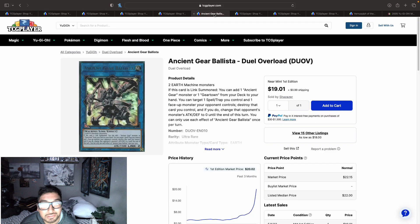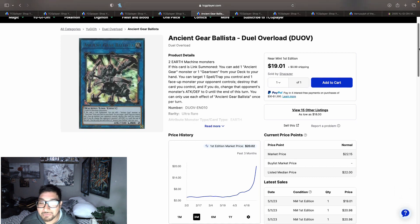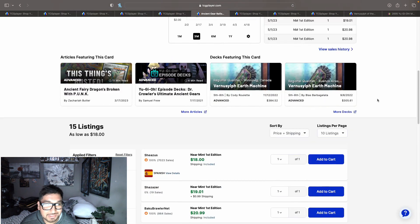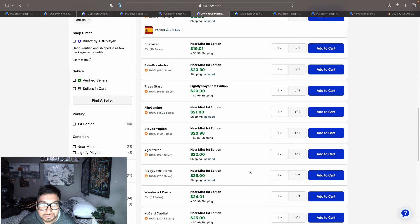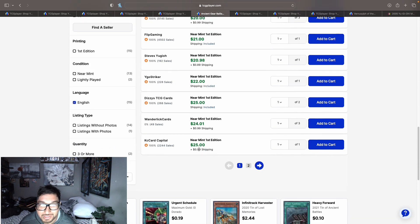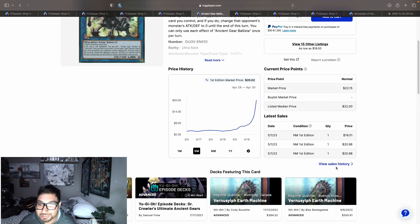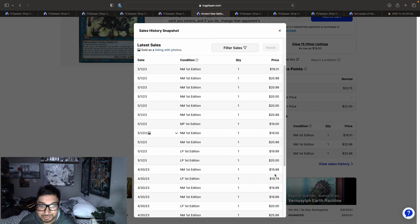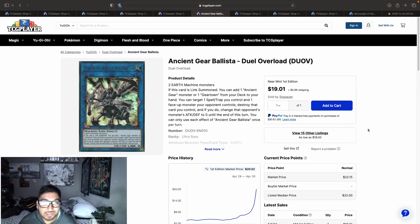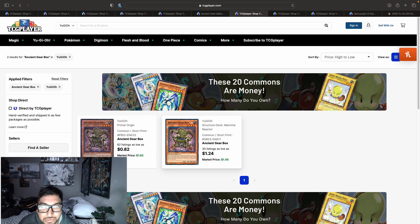Now, Ancient Gear Ballista — I looked at this about two weeks ago when it was around six to seven dollars and I didn't buy any because I thought it was high. But it went even higher. We now have 15 listings — the first listing is basically $20 with shipping, $20.99, $21, $25, going up to $25.99 on the first page. Sales are consistent at $20. If you have these in bulk, definitely dig them out and sell while the price is high.